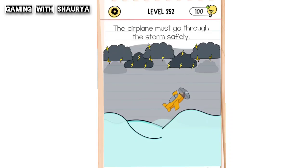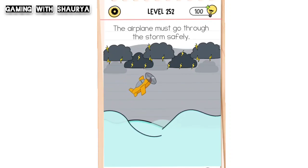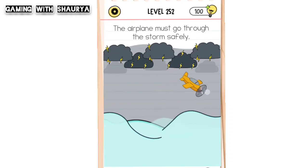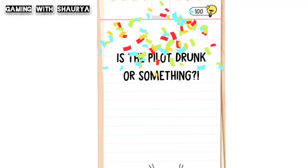And also from the water. So what to do - just tap according to it so that it will not fall either on the water, and it will be safe from the clouds. So just keep on tapping and make the plane move, just like this. And with this you will easily pass the level.